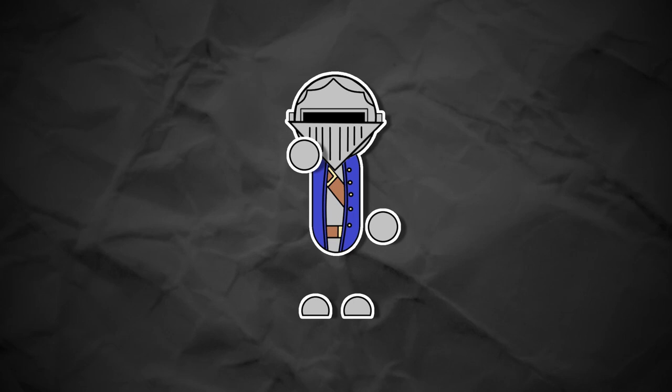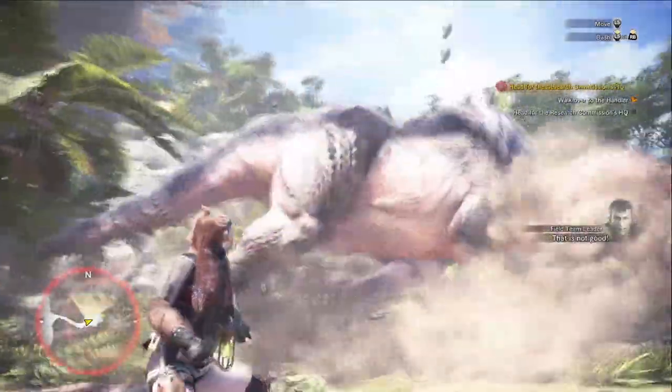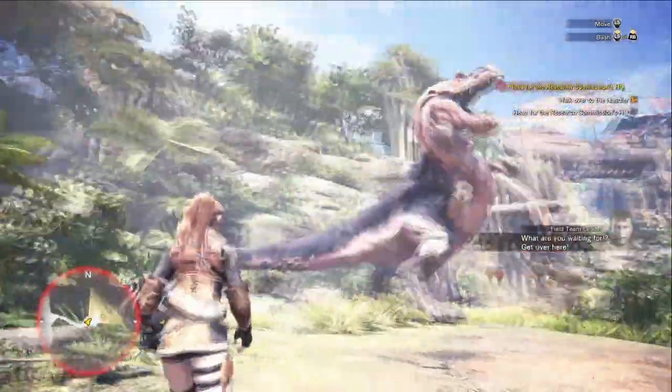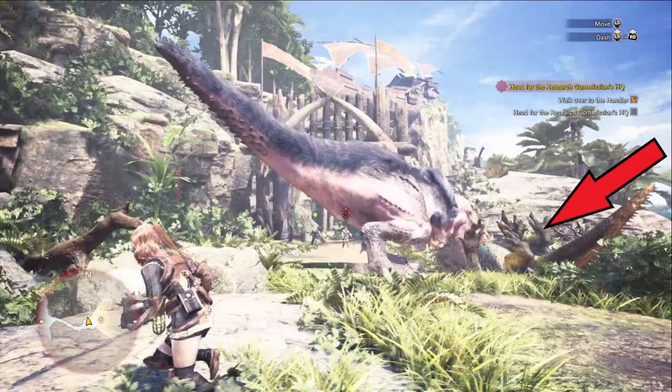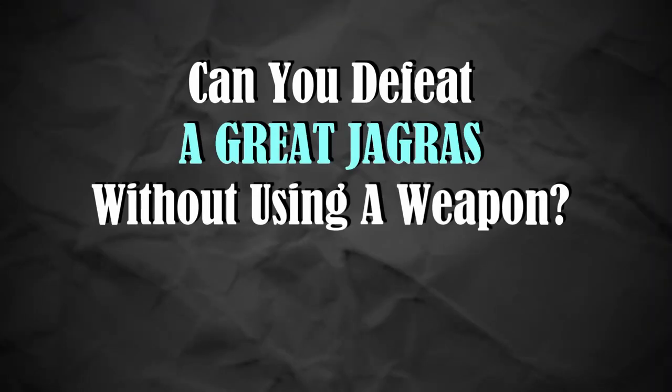I'm no fool. This game gets intense after a few missions, and before you know it, you're fighting an actual T-Rex. Something tells me that the consumables you're going to get aren't going to be much of a match for that. So how about we fight that thing instead? Yeah, that seems more reasonable. Can you defeat a Great Jagras without using a weapon?